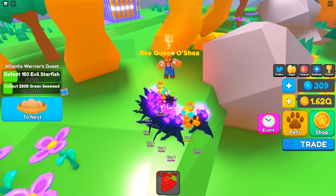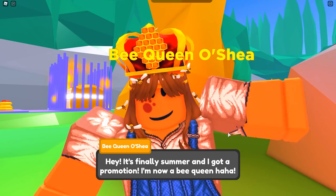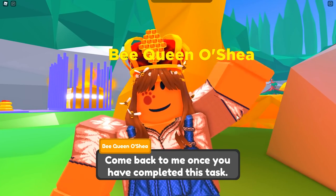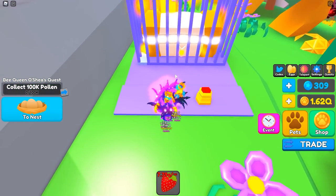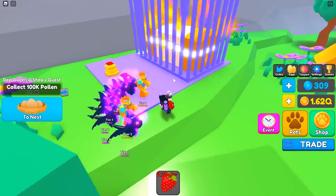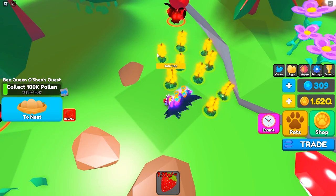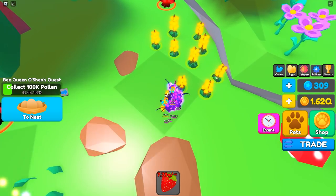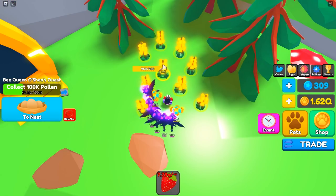There are two NPCs in here: the Beekeeper over there and right here we have Bee Queen Oshia. She says it's finally summer and she got a promotion, but we need to collect a bunch of pollen for the bees. We also need someone else to press the other button to open a chest — I'll let one of my Discord moderators know. We have to collect a total of 100,000 pollen, so let me turn off auto-assign for my pets and get to collecting.